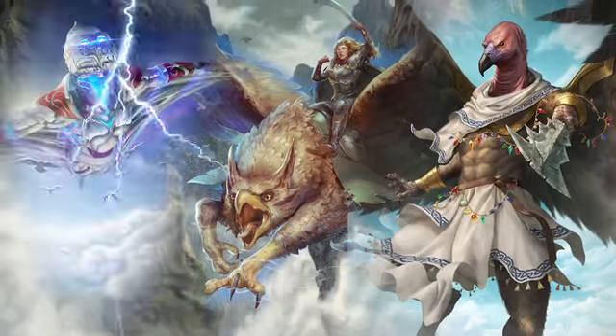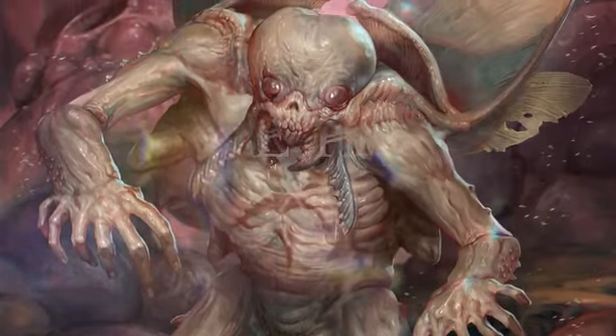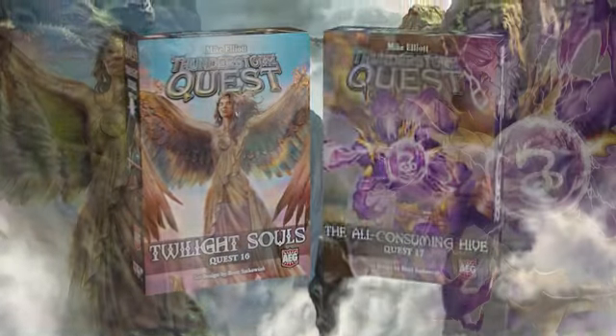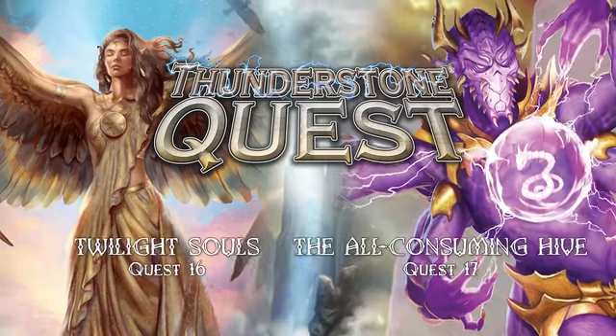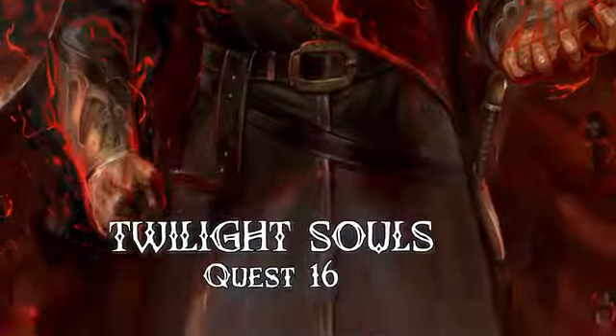Ruthless Skylords, tempestuous elements, swarming worms, and undead mutations await you in the lofty heights and curiously odd caverns of Rise and Fall. Rise and Fall contains two all-new quests for Mike Elliott's classic deck-building game, Thunderstone Quest.